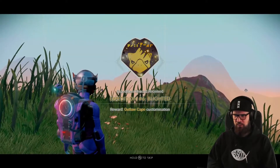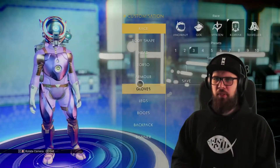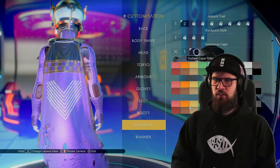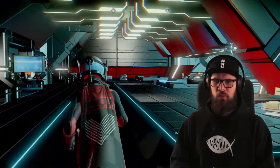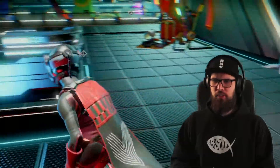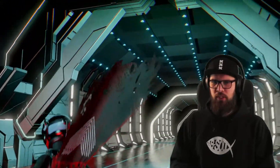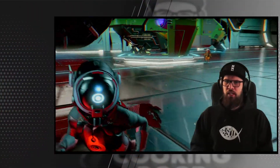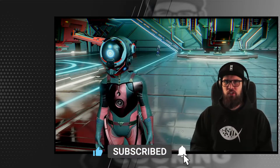Head to the appearance modifier in order to review and equip the cape. To select it, head into the backwear tab and there you'll find the Outlaw Cape. You can change the colors to whichever fashion you'd like. I really think Hello Games did a wonderful job with this. Remember, you can claim the cape across all your current and future save files. That was it for my last video on the Blighted Expedition in No Man's Sky — I really hope it was of help to you. If it was, please leave a thumbs up, it will help me out immensely, and subscribe to the channel to be informed on all things No Man's Sky in the future.